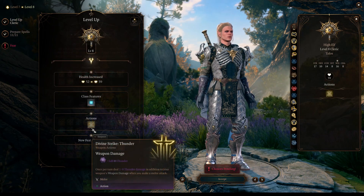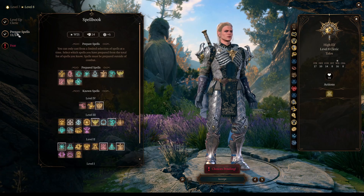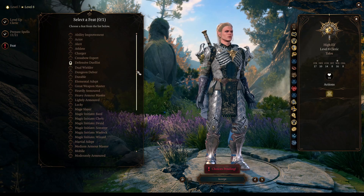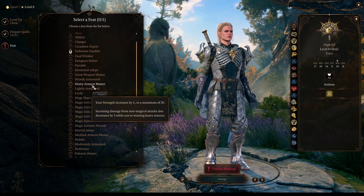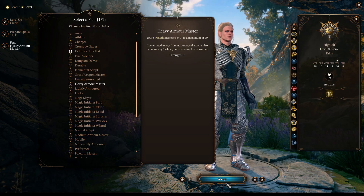At level 8, we get a very nice passive: Divine Strike Thunder. It will add 1d8 electric damage once per turn, because if you add this up twice you could break the game. And as I said before, here I will take War Caster at level 4 and Heavy Armor Master, after putting some thought into it.